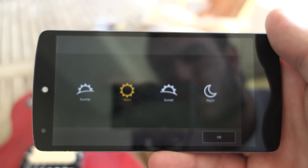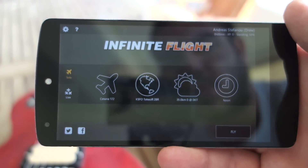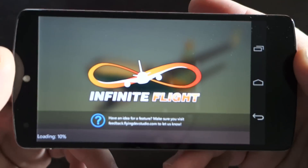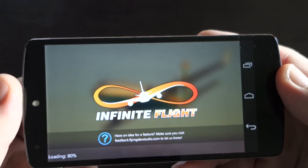And you can choose the time — noon, night, sunset, whatever. So we'll fly just to show you the controls. You control the airplane with the accelerometer of the phone.